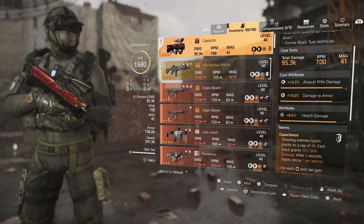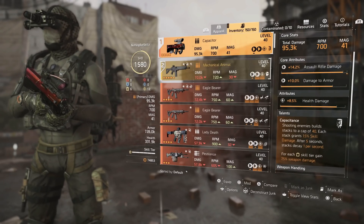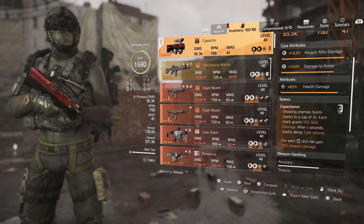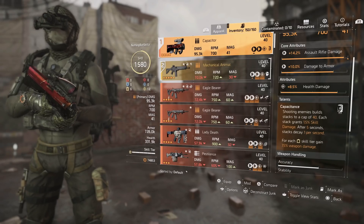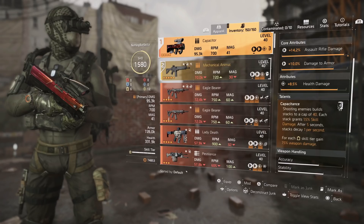If you haven't farmed one yet, I recommend going to the Summit to get your first Capacitor. This one has assault rifle damage, damage to armor, health damage, and a talent that's really great for this build — it's why we're able to hit seven million with the mortar turret. Shooting an enemy builds stacks to a cap of 40; each stack grants 1.5% skill damage. After five seconds, stacks decay one per second. For each yellow skill tier, you gain 7.5% weapon damage.